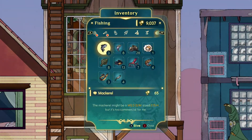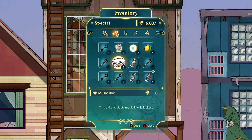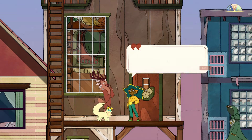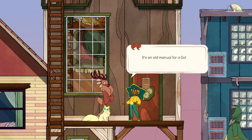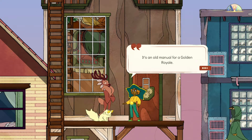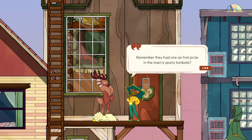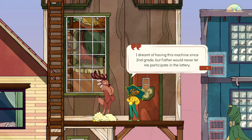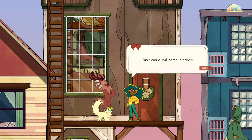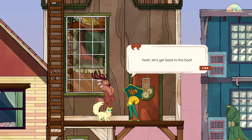Where is the music box? There we go. Oh yeah, thank you, I'll hold on to it. Oh, you found something else — I forgot we even had that. It's an old manual for a Golden Royale. Remember, they had one as first prize in the town's yearly tombola. I dreamt of having this machine since second grade but father would never let me participate in the lottery. This manual would come in handy — we can use it as an upgrade for your loom.